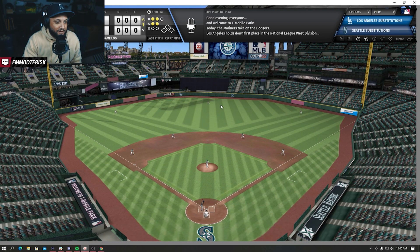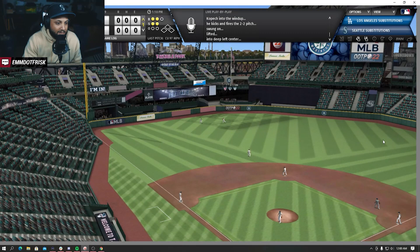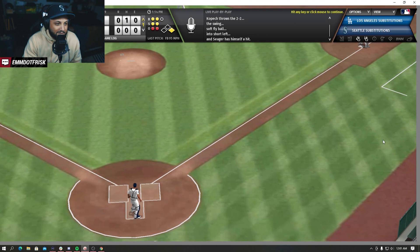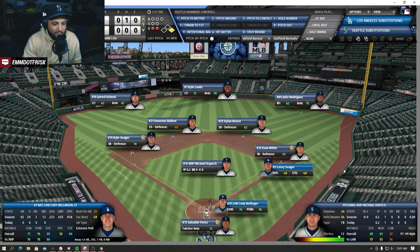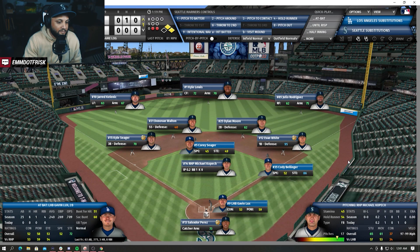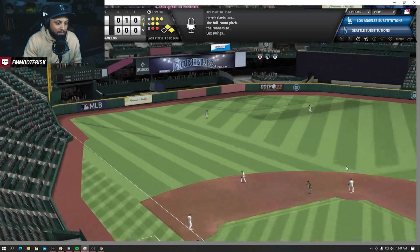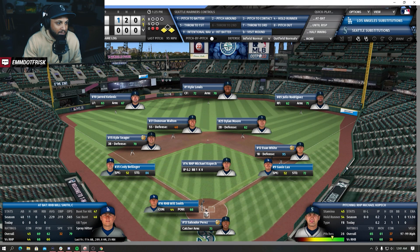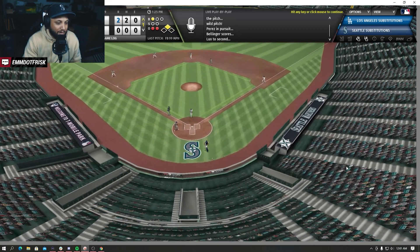Here comes the pitch - and Betts hits one deep into the gap but Kellnick is gonna be there, that's out number one. Copec bloops one over shortstop in his first inning as a Mariner. Cody Bellinger at the plate, runner on first - the pitch from Copec and he is going to walk, runners on first and second. Copec getting a little itchy now. Gavin Lux hitting .240 on the year in 25 plate appearances - line drive, Kellnick does not get to it and a run is going to score. Not a pass ball - wild pitch. Sorry, and now it's 2-0. Not a good start for Copec.